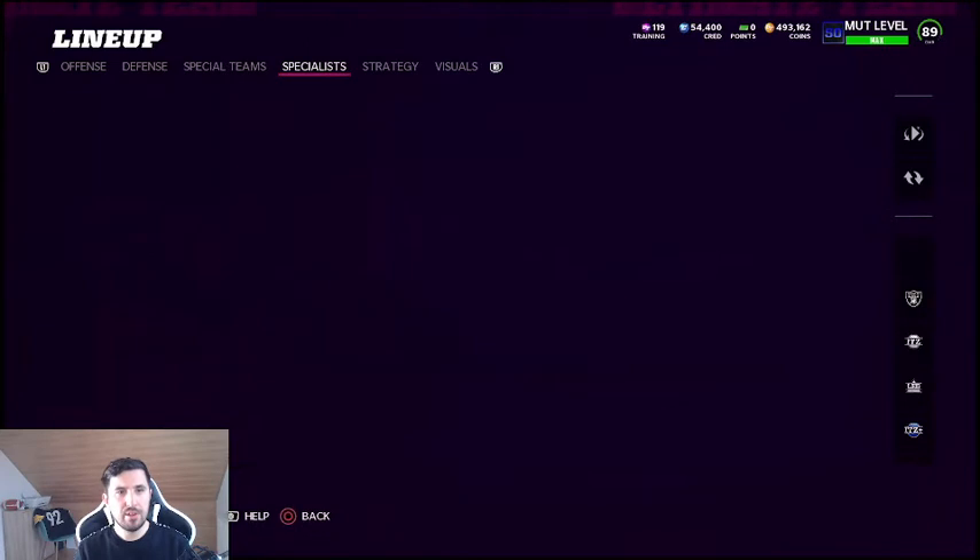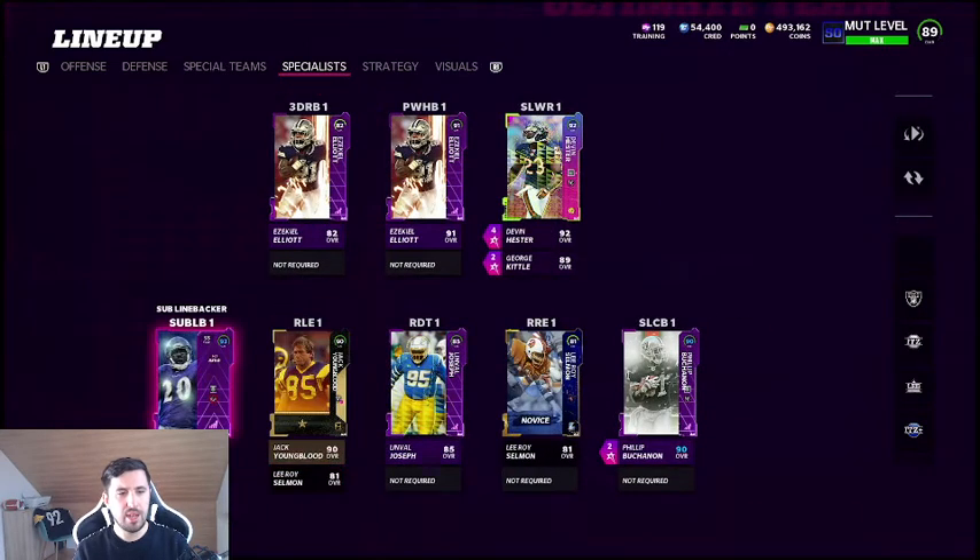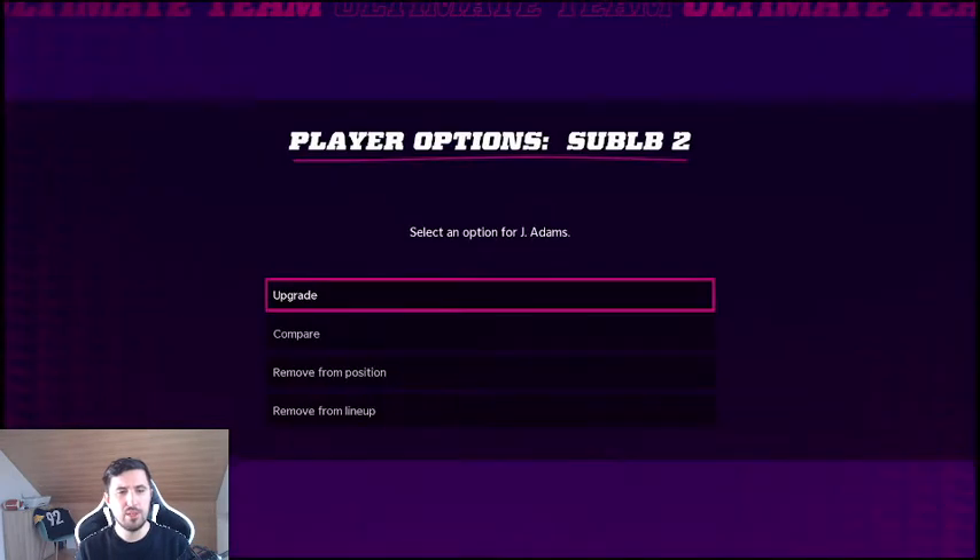That's the tip I have about team building: if you consider putting someone in a power-up, do it because you think you'll have that card for a long time or because the card will get upgrades in the future. I feel like Mike Haynes could be the card we had in Nnamdi in last Madden. Then we have specialists — I put Ed Reed and Jamal Adams into power-ups as well.